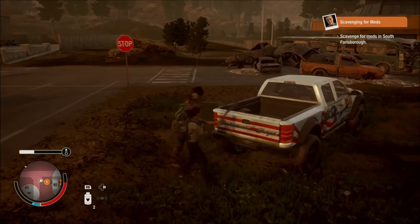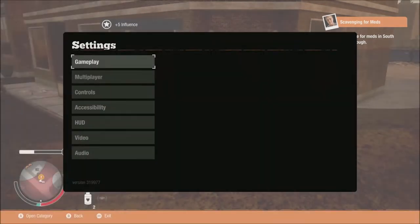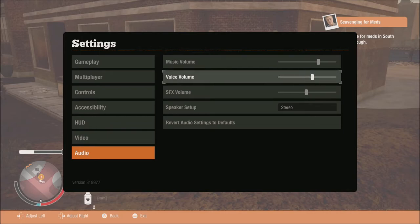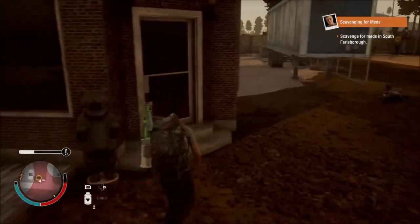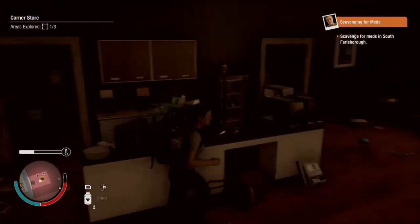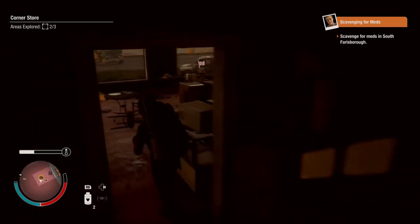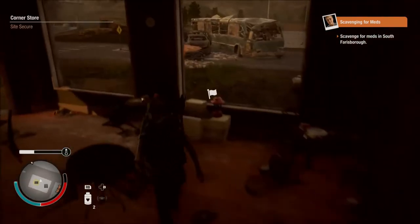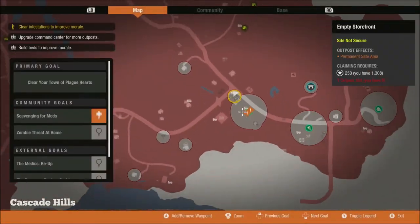I'm gonna upgrade the audio a little bit. There we go — I upgraded the audio and the voices of the characters, just by one, so you could at least hear them clearly. So there's nothing in here, I already checked that area — I checked pretty much all these areas before. Don't know why it's telling me there would be anything here. There's nothing in here. There you get bamboozled.